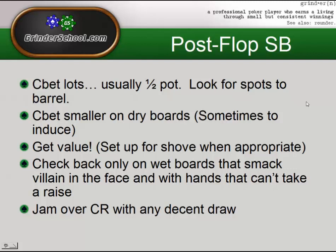Look for spots where even when you have a second-to-the-nuts hand, you can potentially push the pot up further. Always look for a chance to get a couple extra chips. The hardest part at this stack depth is really trying to get thin value from your opponent's weaker holdings, especially when you hit hard. Another important thing is to check back only on wet boards with hands that can't take a raise, like middle pairs. We're going to be jamming over check raises with any decent draw — flush draw, straight draw — particularly with overs.